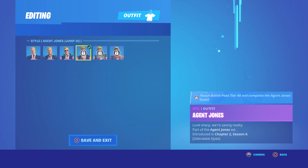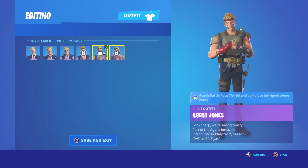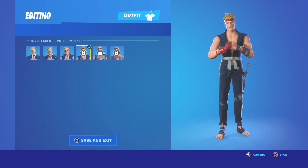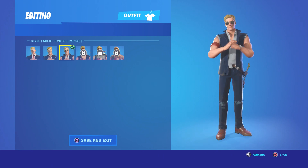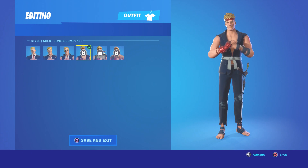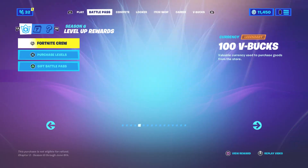We've got three more styles for Jonesy to finally finish his final form, and I can't wait to get there. His final form looks to be Jump 88. We just unlocked the Jump 23 style that we equipped. The next one should be Jump 31, so we've got to keep playing and getting these challenges done.